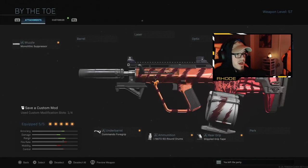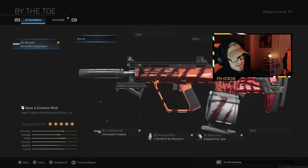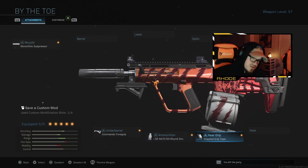Yo YouTube, what it do baby. Today we're bringing you the By the Toe OG - just dropped in the Fire Claw 3 bundle in the store featuring Joe Exotic. Tiger King baby, Carol Basket - you already know the deal. We're going to showcase this weapon to you guys. These are the attachments you get on it - basically the attachments I already run: monolithic suppressor, FS heavy stock pro, commando foregrip, 60 round drum max, and simple grip tape.